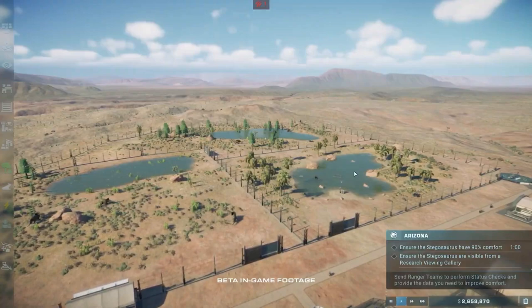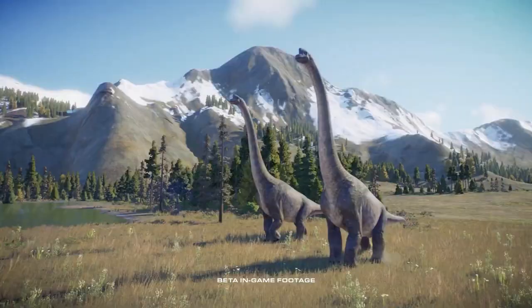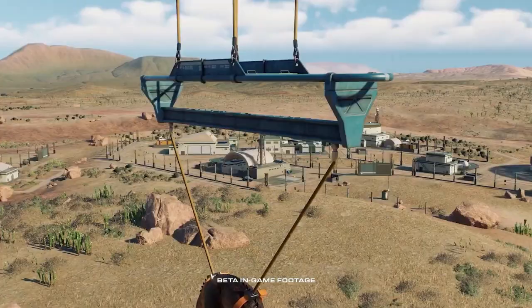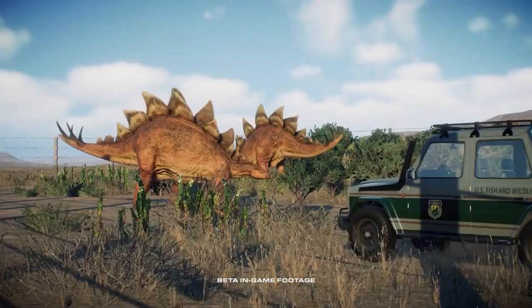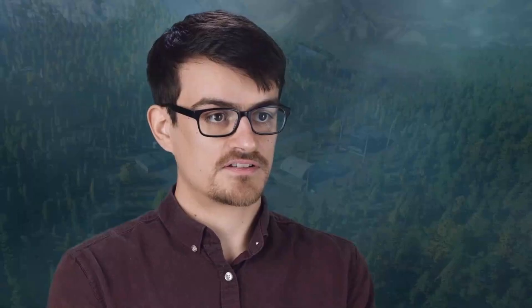Both the Campaign and Chaos Theory modes are set in the Jurassic World universe. Campaign mode is set in the aftermath of Jurassic World Fallen Kingdom - the dinosaurs are no longer confined to Isla Nublar and are now wild across the United States of America. That freedom is creating dangerous situations the player will have to handle. The player is recruited by a government agency responsible for tracking down and safely capturing these dinosaurs. We're bringing back characters players will recognise - Claire Deering and Owen Grady - hired for their expertise in dealing with dinosaurs in these situations.